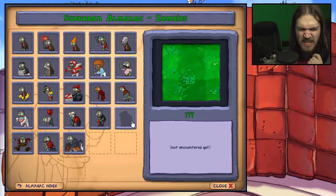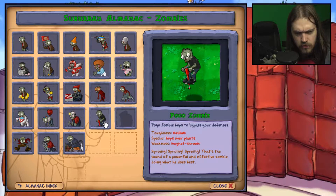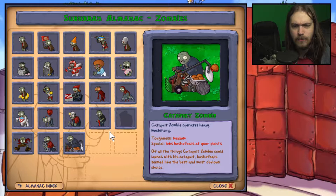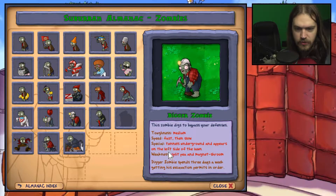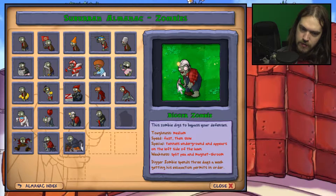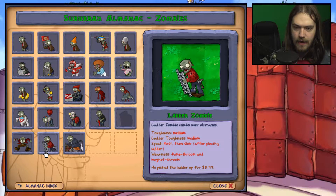How did we skip a zombie? There's only three zombies left here but apparently we skipped one somehow. It doesn't have a weakness it seems, because usually you can see weaknesses listed. Split pea or the magnet room — oh, a pickaxe counts as metallic, obviously. Weakness: fumes room and magnet room.